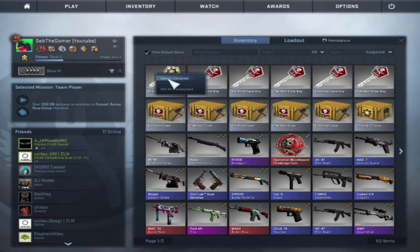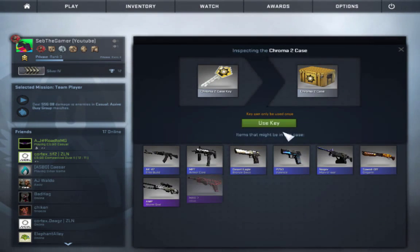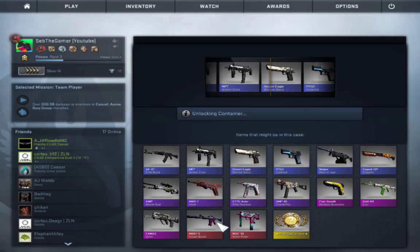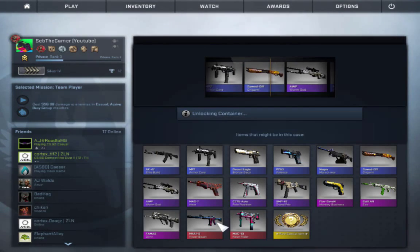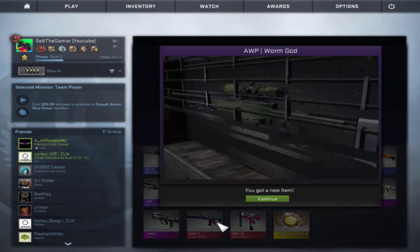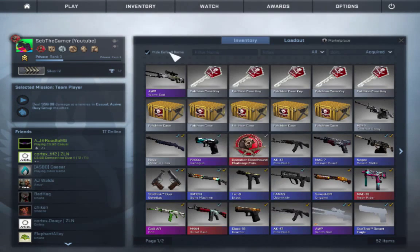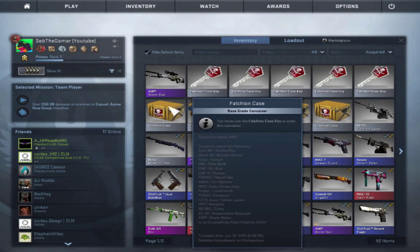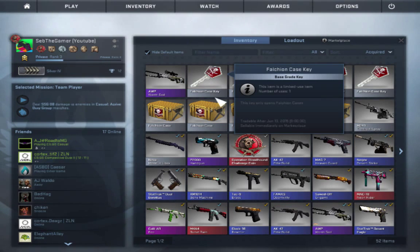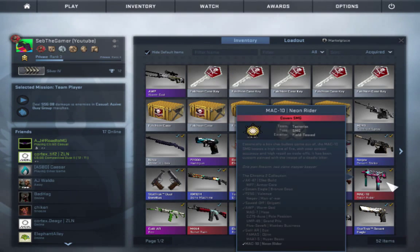Before I start opening the Fouchon Cases, I'm going to open one Chroma 2 case. Oh my god, I just passed the Neon Rider. But we will get the Worm God. Not bad. It's Field Tested condition. Then again, a Neon Rider's worth like 5 pounds, and I've got a Neon Rider already.